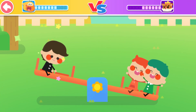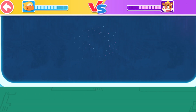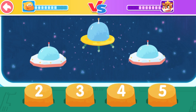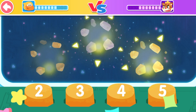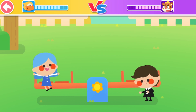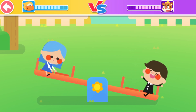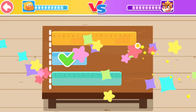You got it! Count the number of alien flying saucers and choose the button corresponding to the number. You've got it! Do you know which side is heavier? You've got it! Which is the shortest ruler? You've got it!